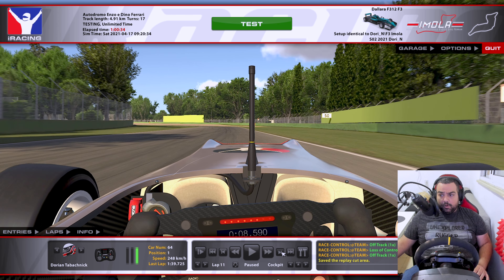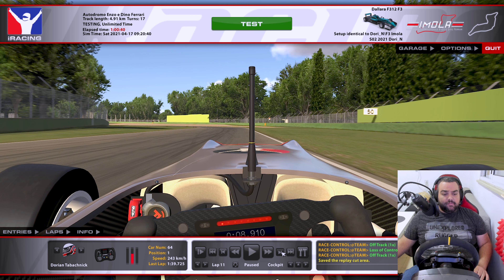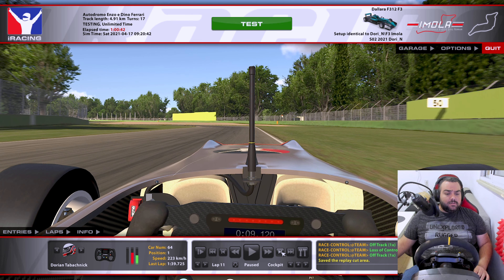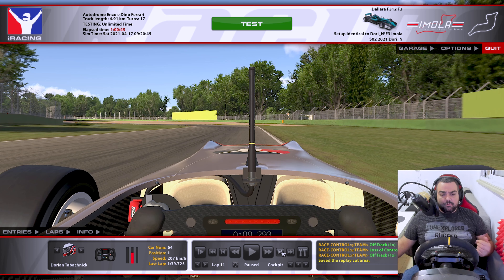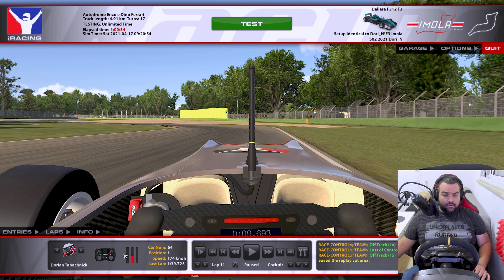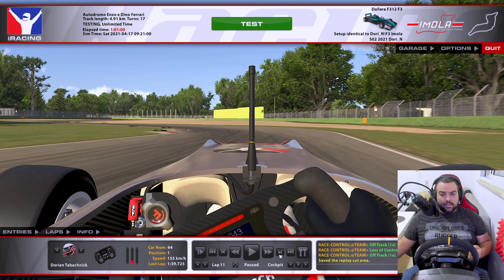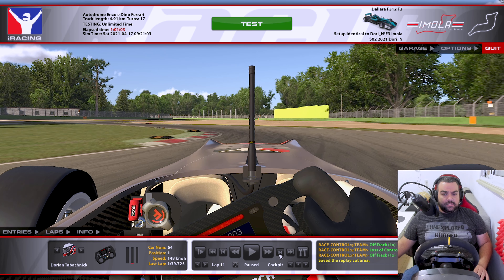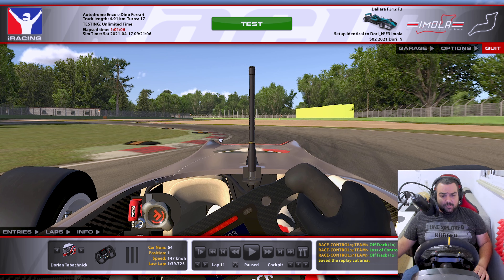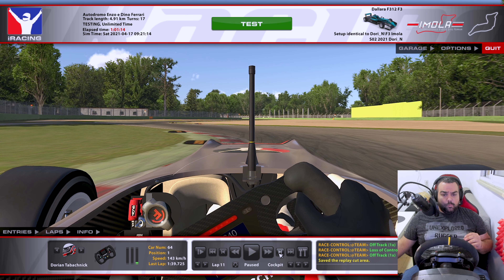The 100 marker is your friend for turn number one. We're looking for a braking point slightly past that — call it the 95. Braking at around 75%, and downshifting rather lazily from 6th into 4th. As I put it in 4th, you can see I'm already at around 50% pressure, releasing more and more as I begin to turn in. Staying in 4th throughout this sector, trying to mount just a little bit of the curb — just the red stuff, about halfway through it.